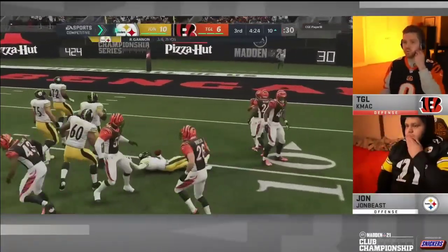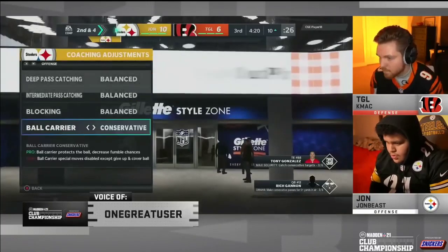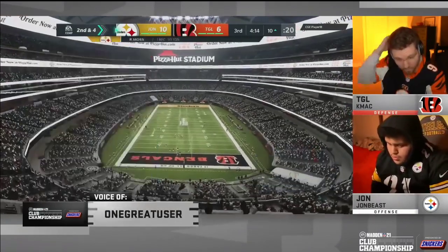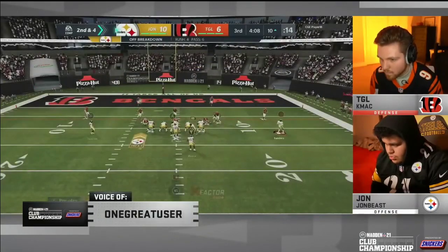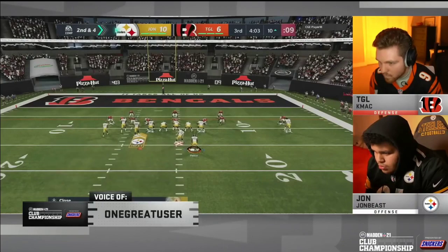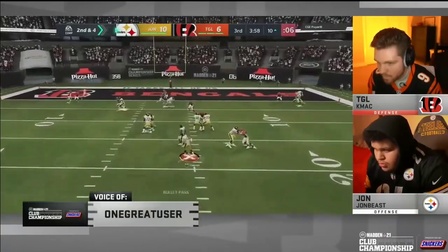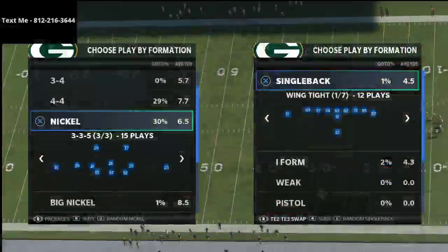A lot of people like to use Playmaker as well. Playmaker is a very good ability — it helps you work well against man coverage. When the receiver's cutting to the right, you just flick the right joystick to the left and Playmaker back across the field. John Beast will go to this over and over again in the red zone — you see that motion out and that little angle, though he does miss the touchdown on that play.